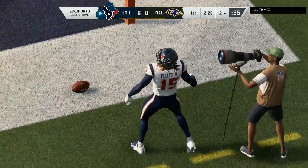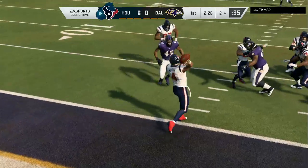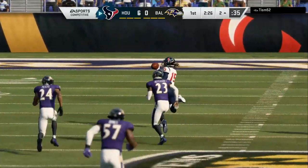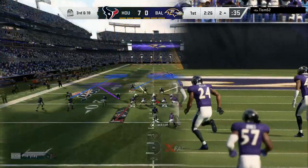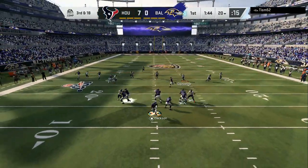Houston Texans, Seattle Seahawks — anybody but the Chiefs, I'm willing to use. So if there's somebody y'all want to see me use, make sure you let me know in the comment section after you drop a like on the video. I'm in the inside third and then we're gonna user him — so tight end, I want him to be underneath.